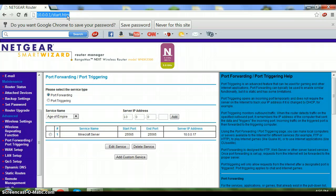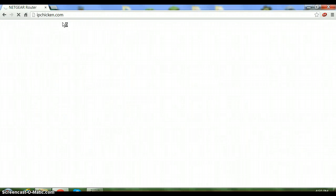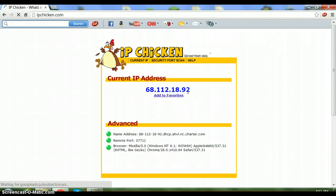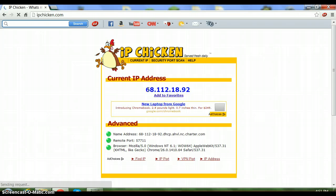Now go to IPchicken.com. This should pop up showing your actual IP address. This is what your friends will type in to join your server. Write this number down for your friends — your number, not mine. I don't want people saying '68.112.18.92 didn't work' — that's my IP, use yours. You're pretty much done with the internet, so you can close that out.